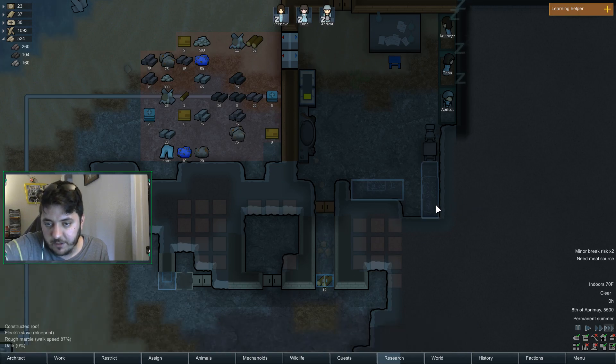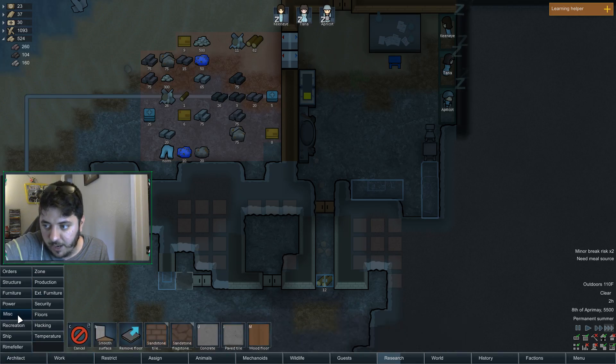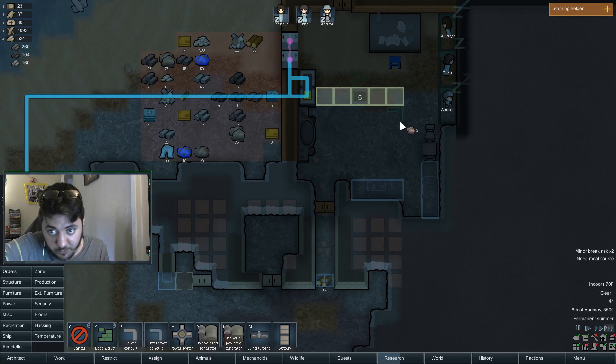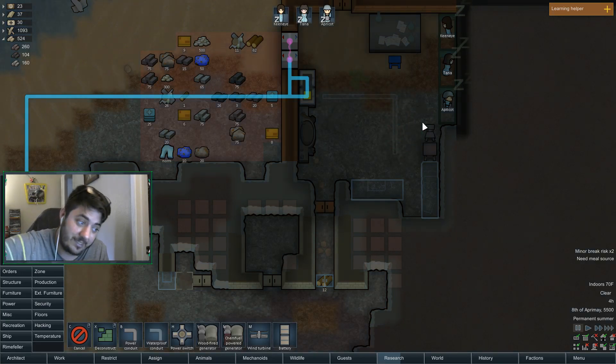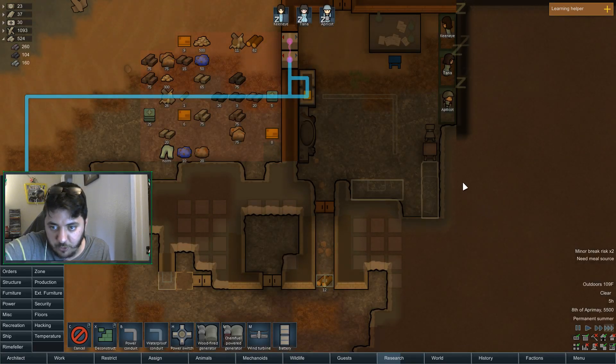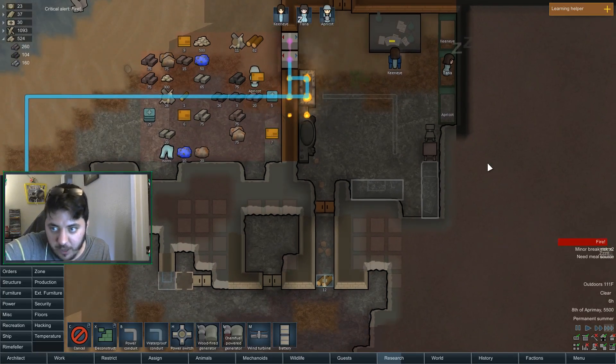This is steel, right? Okay, and components. We're going to have to stretch some power over here — I don't think this will reach. So we'll route it real ugly this way first, and then eventually when we smooth these walls out we can put it through the walls. If we try to do it now it'll destroy the walls, and I'd rather smooth them out.